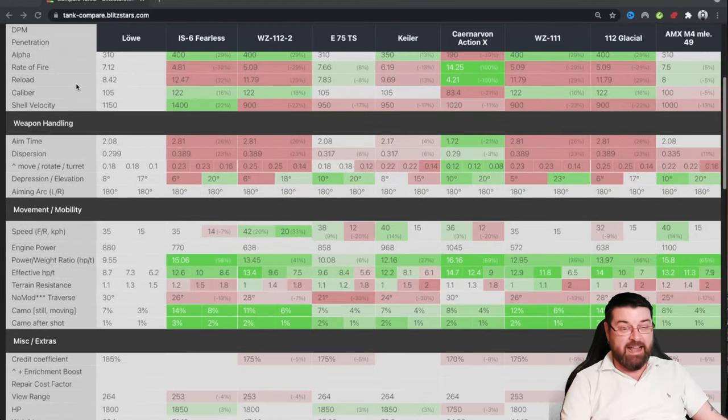Its speed does let it down. It is very slow — it's a pretty clunky and slow heavy. When you look at the engine power and then the weight, you can start to see why it's so slow. Its power-to-weight ratio is pretty poor — it's the worst of all the tier 8 premium heavy tanks. Same with its terrain crossing ability, it's not the best, just a little bit better than the E75 TS.